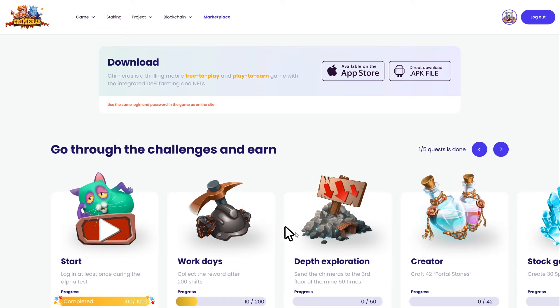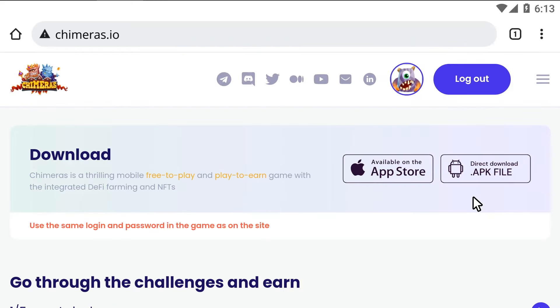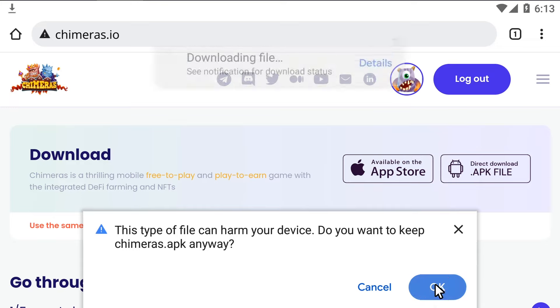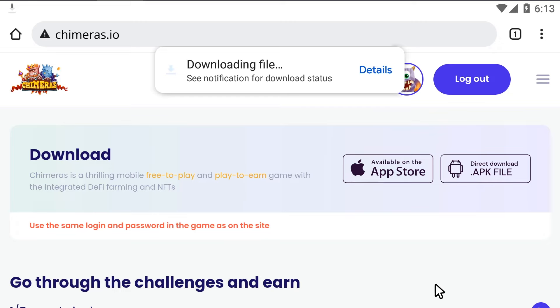To install the alpha, just click on the direct download APK file button. A warning sign will pop up, but this is normal as part of the software's response. Click on the OK button. Be sure to download only from our website to avoid frauds and fakes that can seriously damage your device or steal your funds. Our application does not require any special permissions after installation.